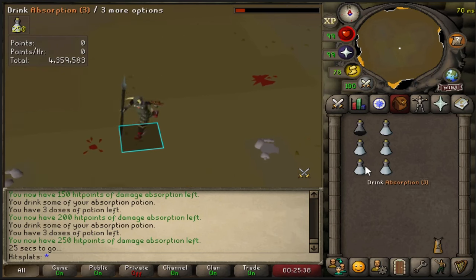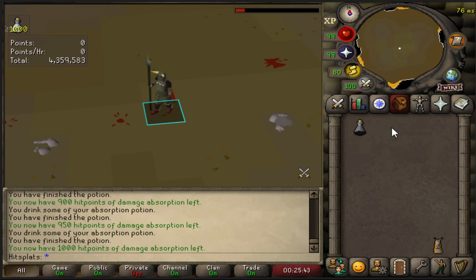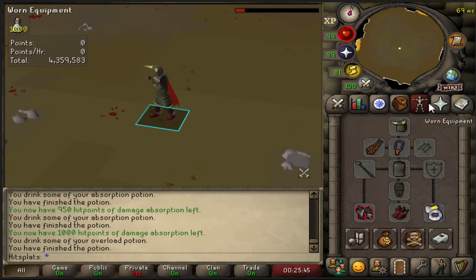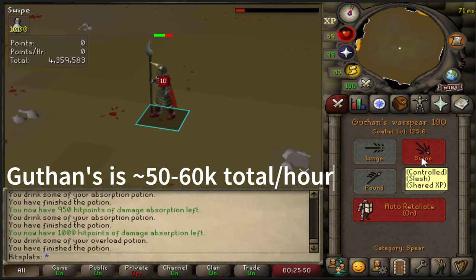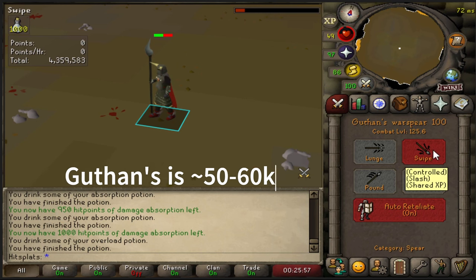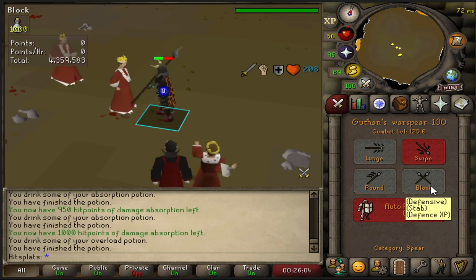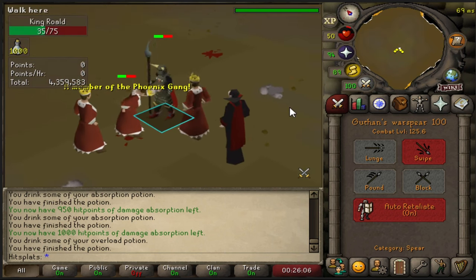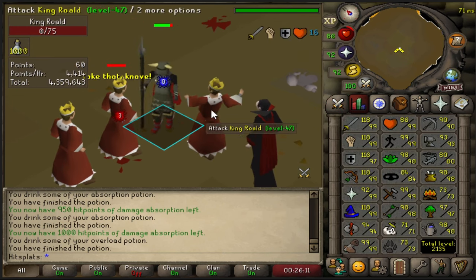Guthan's is the exact same setup. You don't even necessarily need to drink all the absorptions — I just do to ensure it. Rip that overload, same thing, strength option. If you're going for the combo XP, this one is slightly the best. Everything is neutral except the king — he slightly has a little less slash defense. So if you're going for neutral, use the swipe. If you're going straight defense and using Guthan's, then the block. This one's really chill — you can start at 70/70/70 and yeah, it's free max.